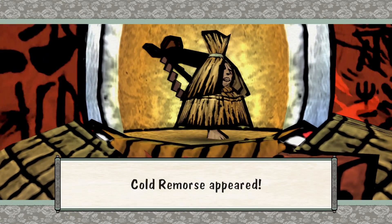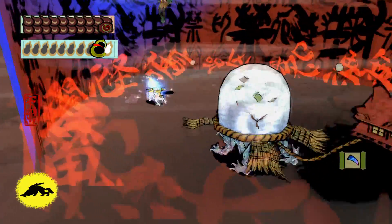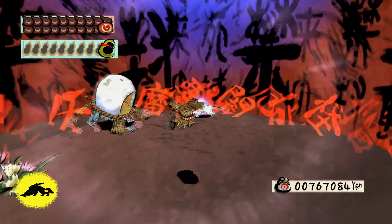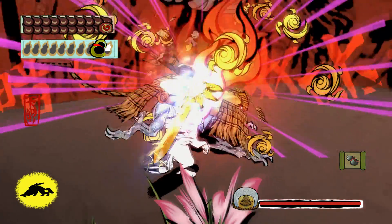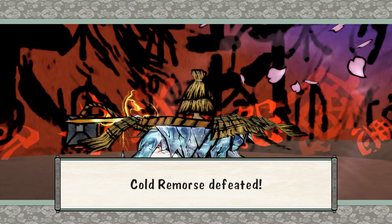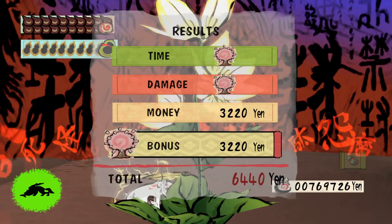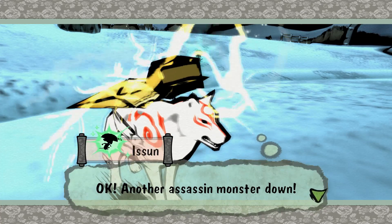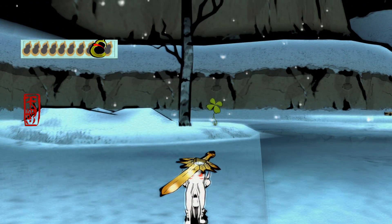We got another one: Cold Remorse. Unfortunately I have to fight him on ice, but thankfully he's only got Sainamahage with him, so it's not going to be too much of a problem. Don't expect a good score on time just because of this. He would stop hopping around. That's one more down — two more to go. I'm getting through this actually rather quickly. Kamui isn't as big an area as, say, Ryoshima or Shinshu or Taka Pass.